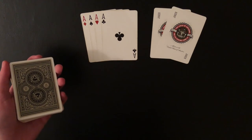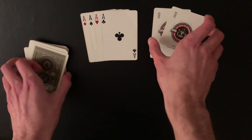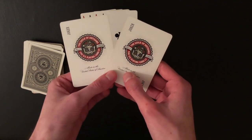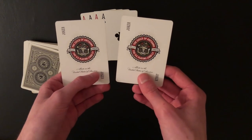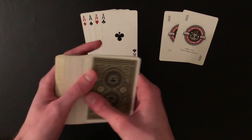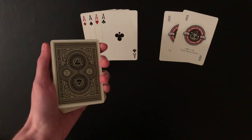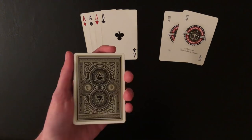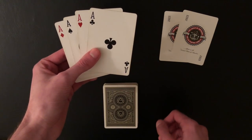All you're going to need is any four of a kind — I'm going to use the four aces — and two jokers. These two jokers don't have to be identical necessarily, but I think it helps if they are. If you don't have identical jokers, that's totally fine, it won't ruin the trick. You're also going to need the rest of the deck for cleanup at the very end — it just sits in the center of the table the entire time.